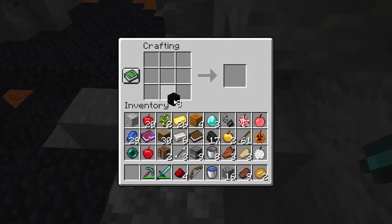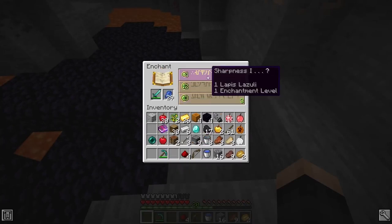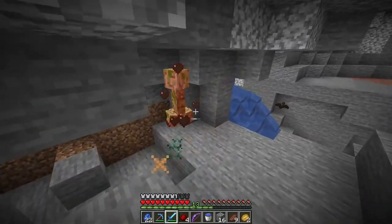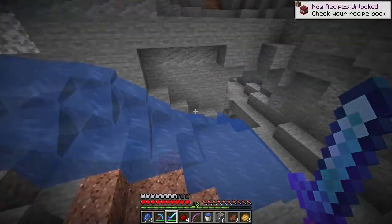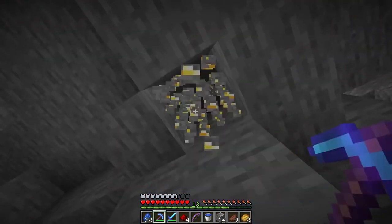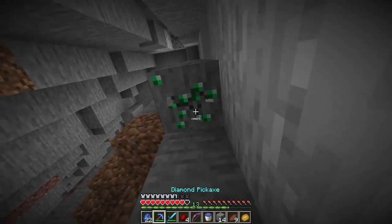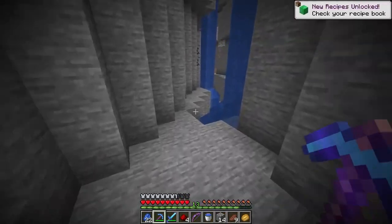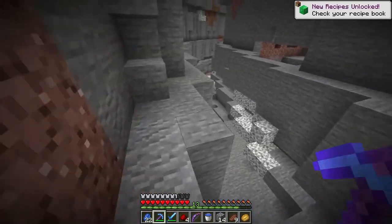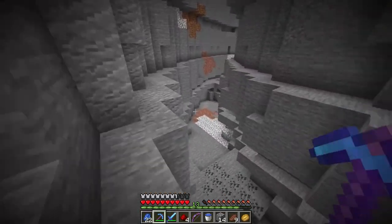Can we make an enchanting table apple? Or a TNT apple? If I find a desert temple I am 100% going for a TNT apple — it's probably going to kill me, but it's for science. We found our first emerald! I might go for an emerald apple. I'm still not 100% sure it's a thing, and it probably just gives luck or something.